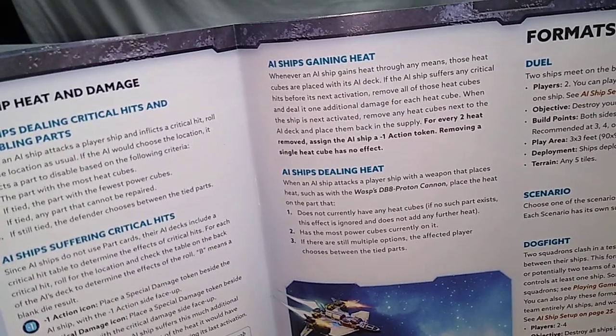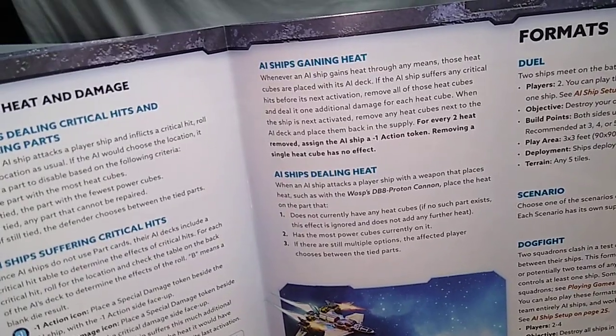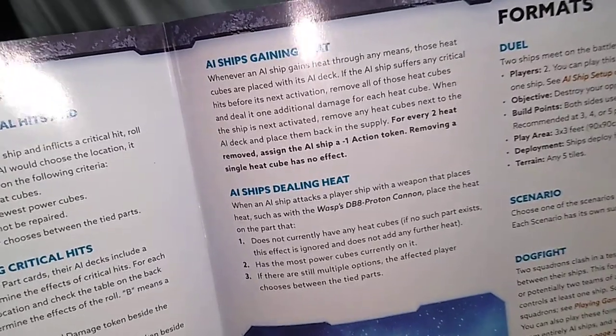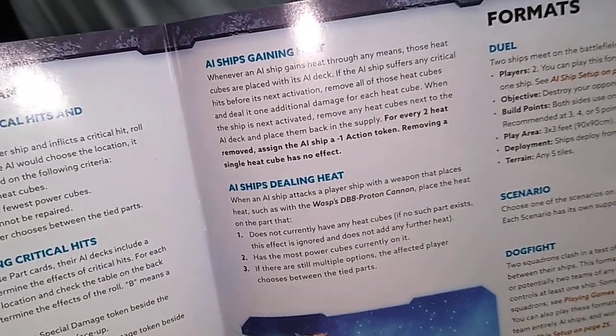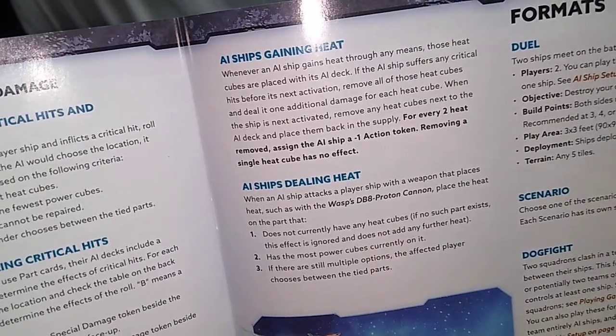Two, the part with the most power cubes currently on it. Or three, if there are still multiple options, the affected player chooses between the tied parts. So the rule is: the AI targets a part that does not currently have any heat cubes; if no such part exists, the effect is ignored.